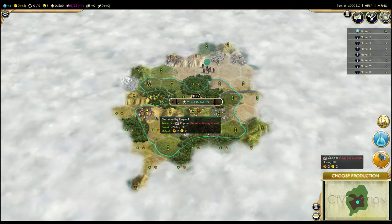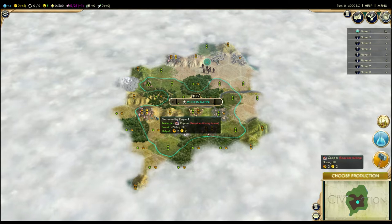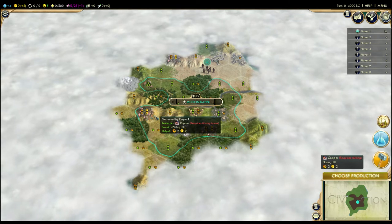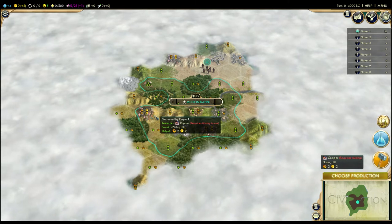My plan is to expand rapidly, build multiple cities, and basically make a nice land empire. I'll get one little edge into the sea so I can start sending boats out, and probably conquer one of my neighbors early and quick if I can. But it's going to depend on what I actually find.